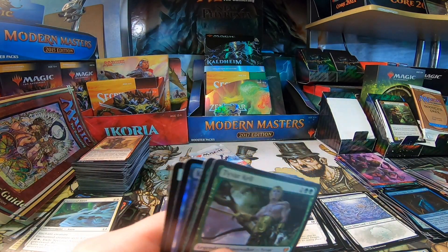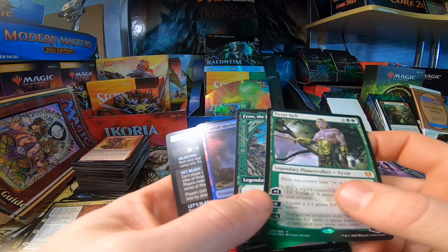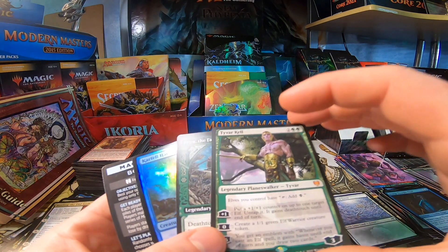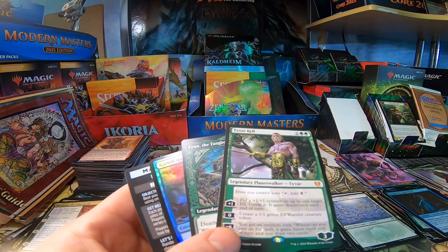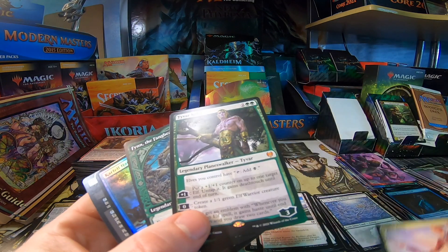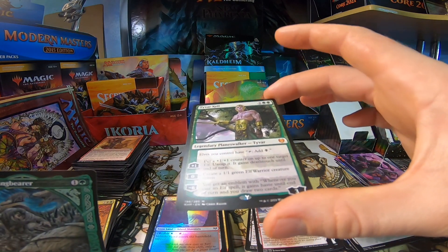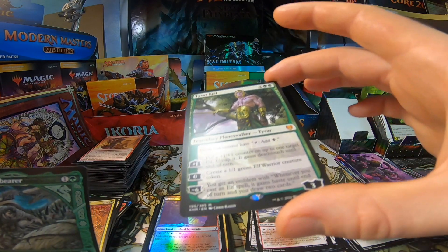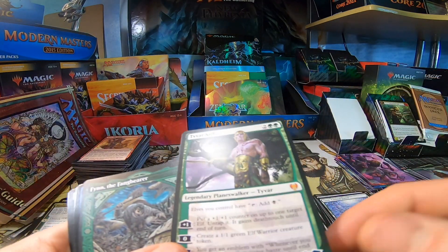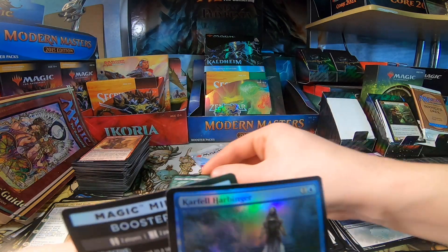Oh my god — yes! Just got to stay true, because all the Mythics come in the end. Ty Barkell, number two — yeah, these two guys are hard to snag easily. Back-to-back Mythics! This makes the box opening — I don't even care about anything else. He is so hard to pull. And a Finn in the same pack!